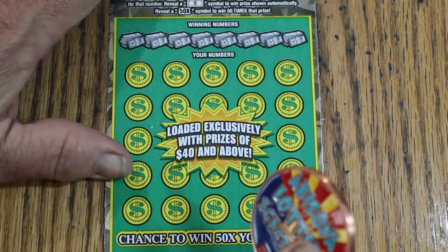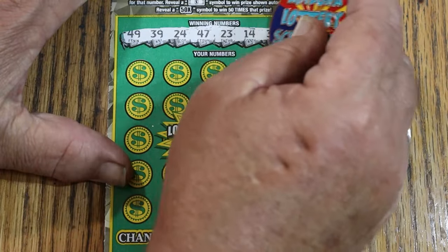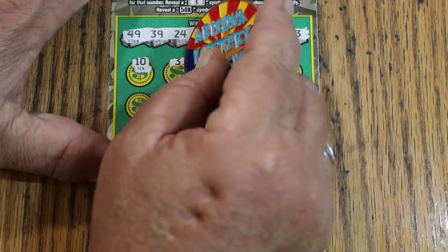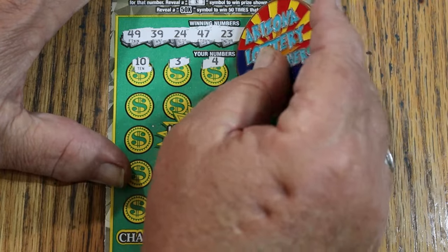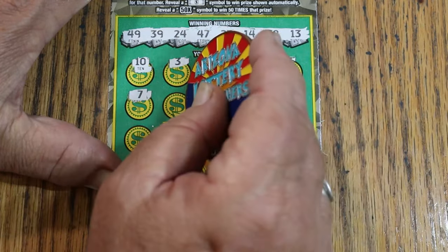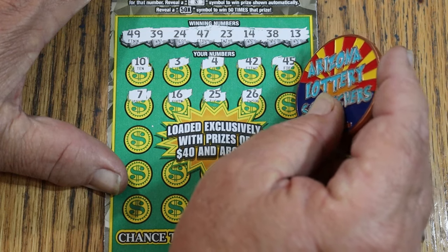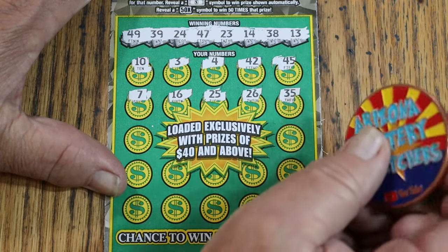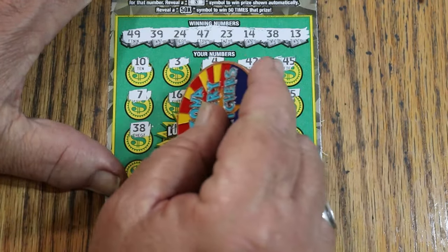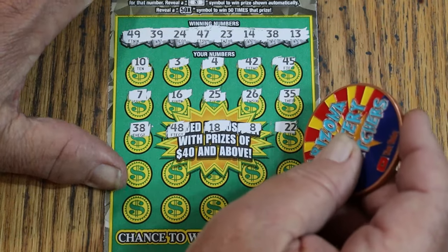Ticket 11. 49, 39, 24, 47, 23, 14, 38, and 13. And we go. 10, 3, 4, 42, 45, CJ 7, 16, 25, 26, 35. We got a match — we're on the board! 48, 18, LV's 8, and 22.